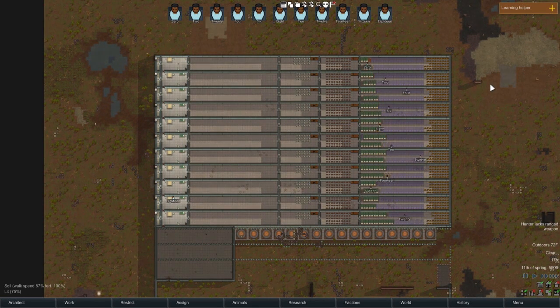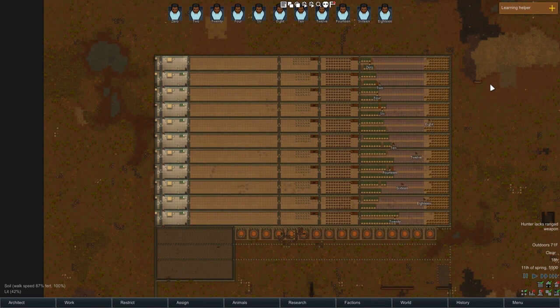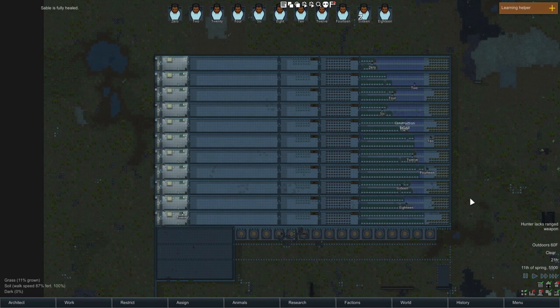We'll go through and see how many of each kind there are, then assign a score to each one: minus 3 for awful, minus 2 for shoddy, minus 1 for poor, 0 for normal, 1 for good, 2 for superior, 3 for excellent, 4 for masterwork, and 5 for legendary. Then we'll figure out the average of each to give us a baseline. This is going to take a while, so we'll let them get to it and be back when it's complete.